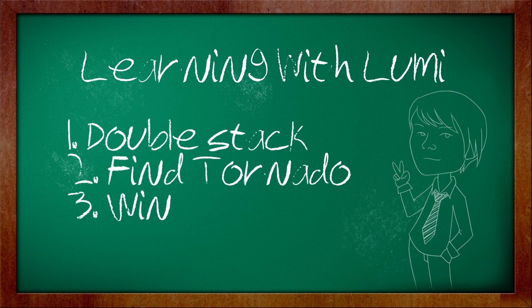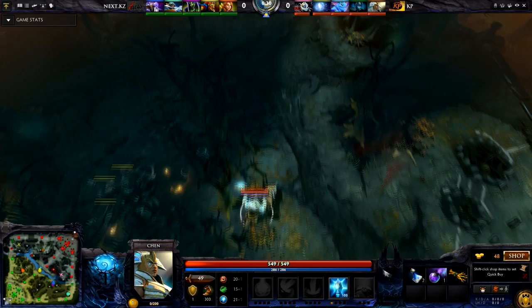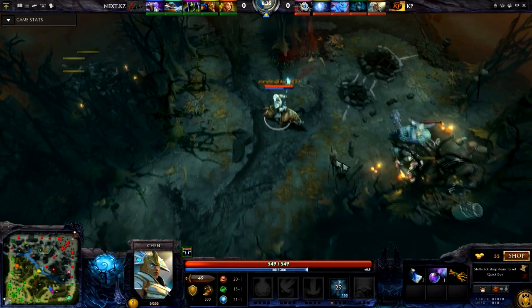The first thing we're going to be looking at is how he does it mechanically — it isn't really difficult at all. The more important thing to talk about is what happens when you fail, as well as why you shouldn't be doing this even though you can. So let's jump into the replay. His starting items are two Clarities, a Smoke of Deceit, a GG branch, and a Courier purchase for his team.